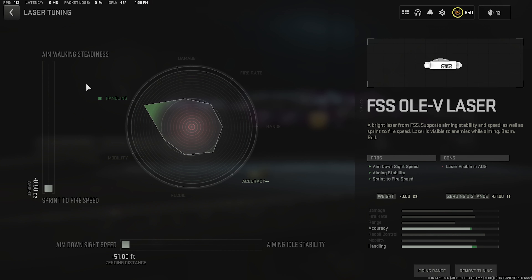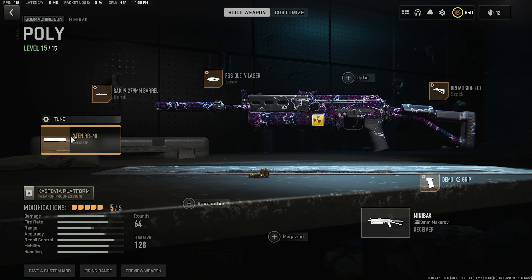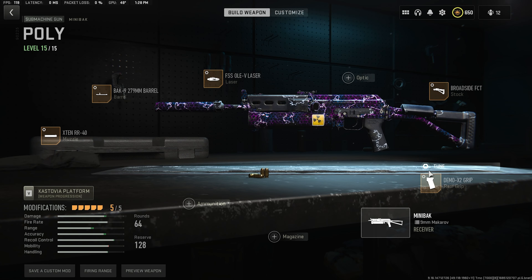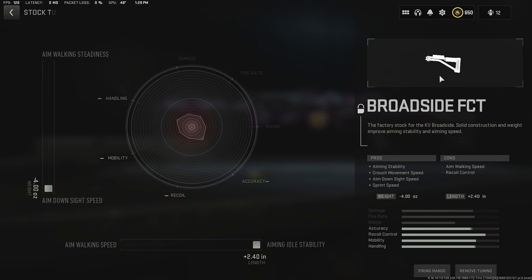For laser I'm using the FSS, and the churn is for sprint-to-fire speed and aim-down-sight speed. For barrel I'm using the BAK-9, and the churn is for recoil steadiness and damage range. For muzzle I'm using the X10, and the churn is for recoil smoothness and bullet velocity. For rear grip I'm using the Demo X2, and the churn is for recoil steadiness and sprint-to-fire speed. Lastly, the stock I'm using the Broadside, and the churn is for aim-down-sight speed and aiming idle stability.